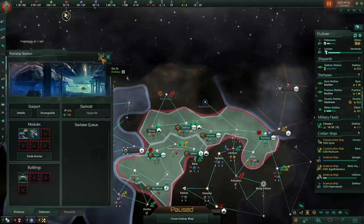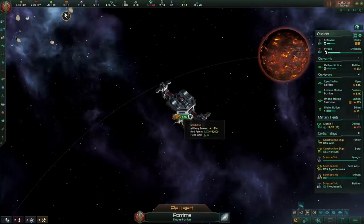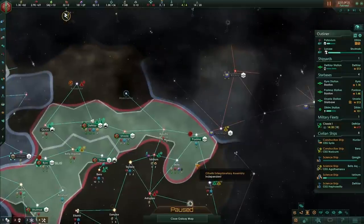We do have a starbase here — a 1.4k starbase — which, coupled with our fleet, should be enough to repel them if they attempt to attack us.